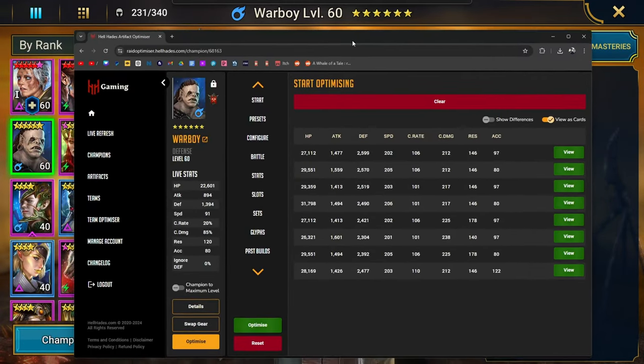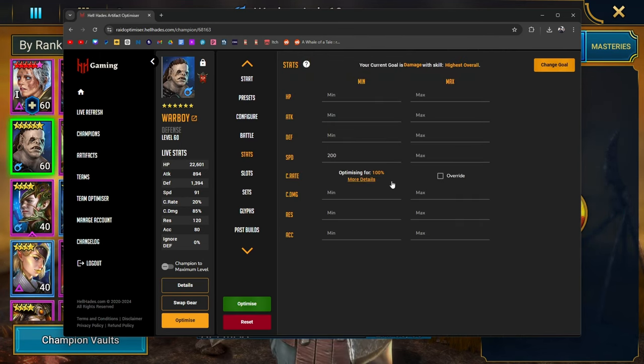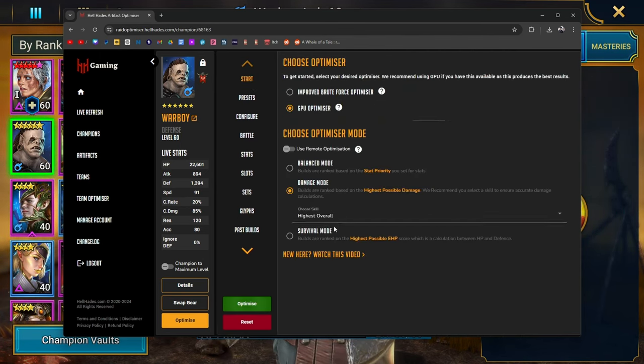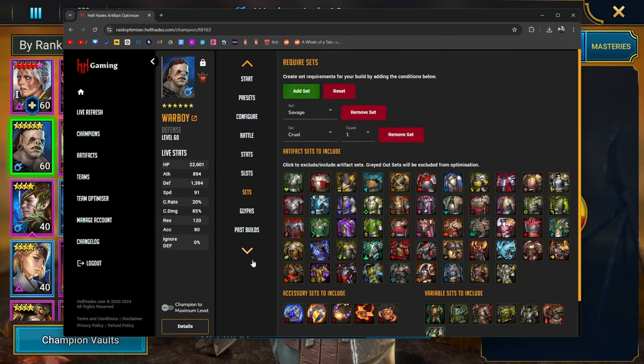Before we do that, I wanted to show you guys how I have him set up on the optimizer. I chose the absolute best damage I could put on him — 100% crit rate, and I have him programmed for damage mode so it's automatically going to choose the best damage for him, so long as he goes decently fast enough.